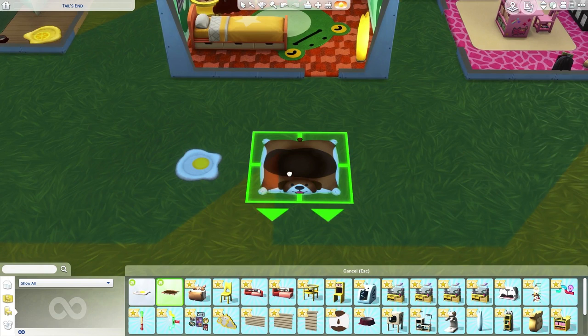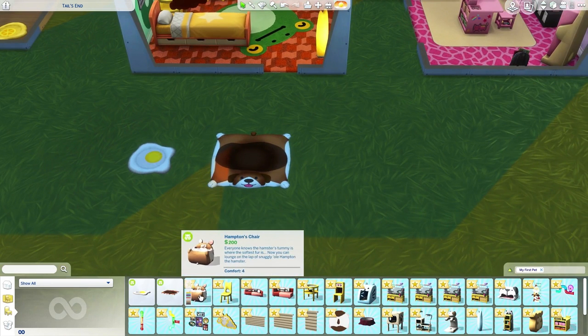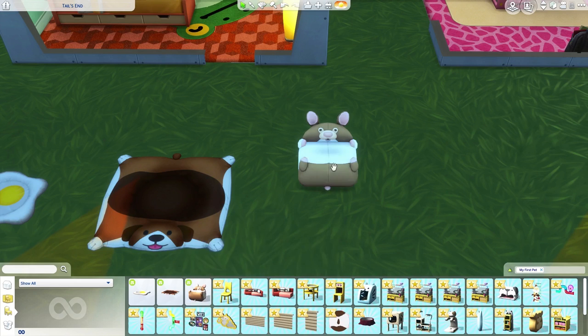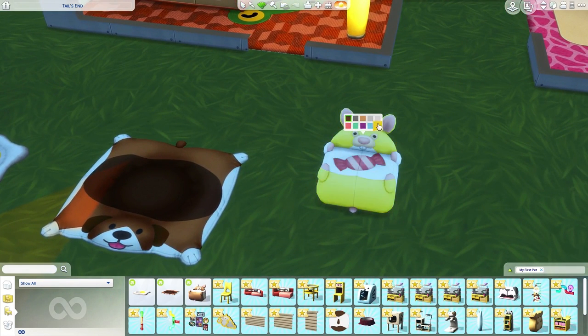We have a bigger bowl for pets too — a doggo one, a cat/dog one, a Dalmatian, and a little kitty that reminds me of Eladora (aka Simmerkin). There's also a tiger, a rainbow one — Fantasia would love that! And then for the Hampton's Chair — oh my gosh — everyone knows the hamster's tummy is where the softest fur is; now you can lounge on the lap of snuggly old Hampton the Hamster. It's cute — little strawberry, little candy!